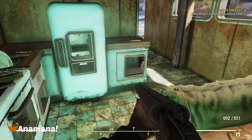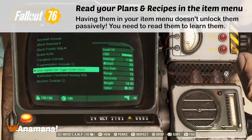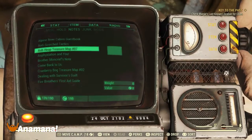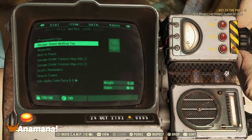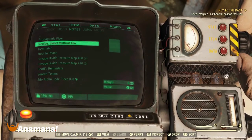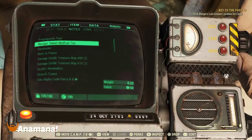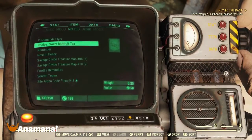If you find any recipes or plans out in the world, you do need to actually read them from the menu, which is underneath Items then Notes. Once you've read them, it's going to add it to your list. You can get duplicates — this one here is a duplicate for me, so I can give that to a friend if they didn't have it. Also note they are 0.25 weight each and will clog up your inventory if you keep them without reading them, so either sell them or give them to a mate.